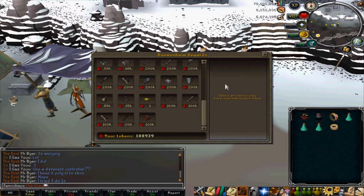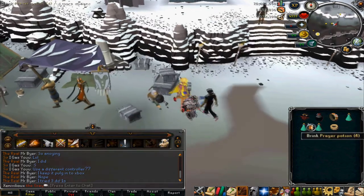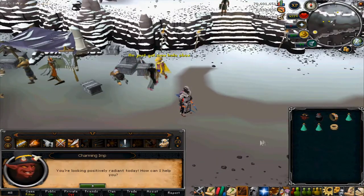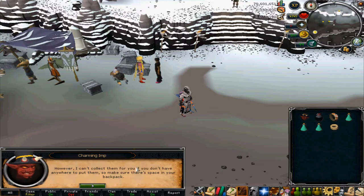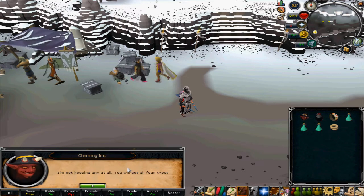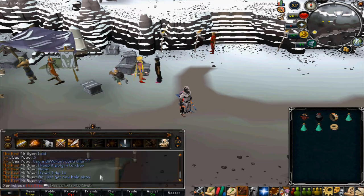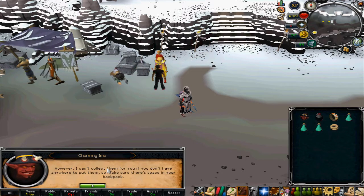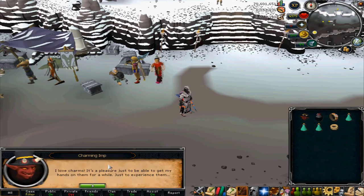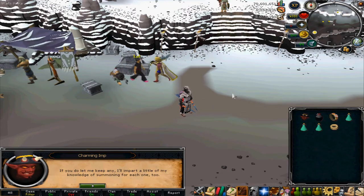I've just bought the charming imp for 100k tokens. The only requirement apart from the tokens is level 21 Summoning. It can collect or consume charms. If you talk to it and ask what it does, it will tell you it can carry or collect charms, but you need inventory space for them to go into your inventory. You can choose which charms it keeps, and configure which ones it consumes for a small amount of Summoning XP.